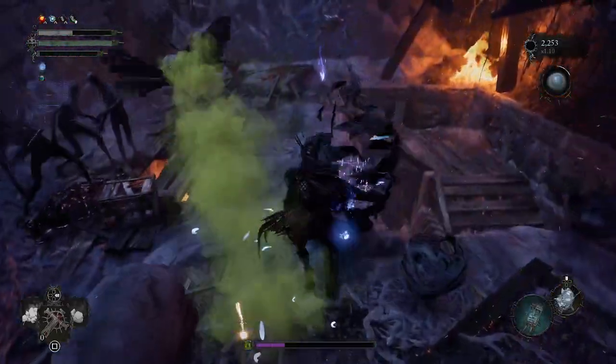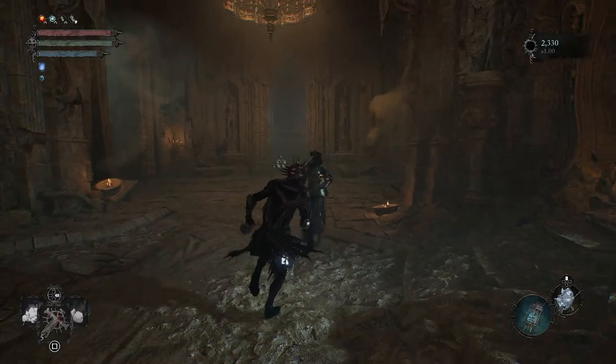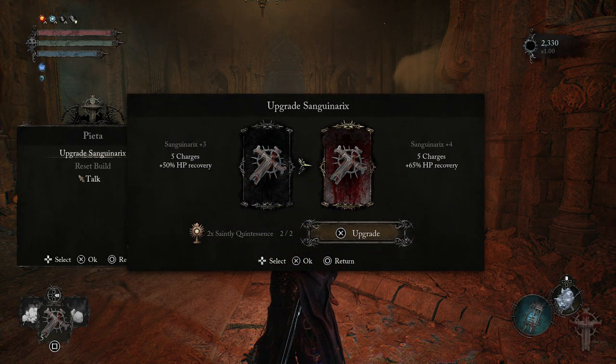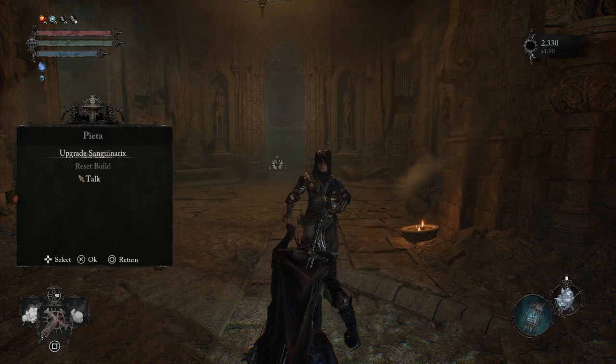Within you'll find the saintly quintessence. We opted to rush the bloated corpse and loot the quintessence before we were overwhelmed with constantly spawning foes. Return to Pieta at Skyrest Bridge to upgrade your sanguinarix to plus 65 HP recovery if you have two on hand. Unfortunately, this time around she doesn't give you an extra charge.